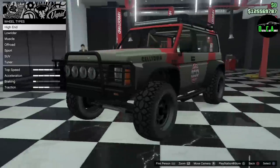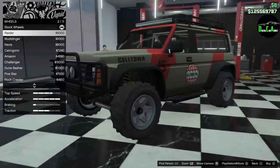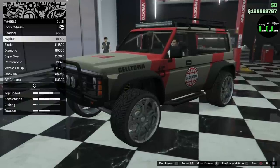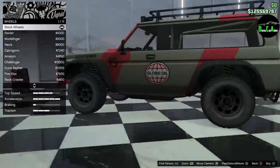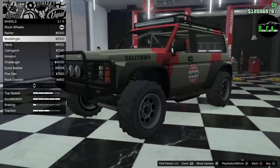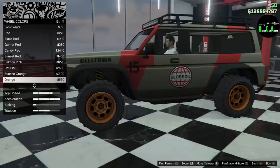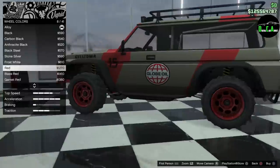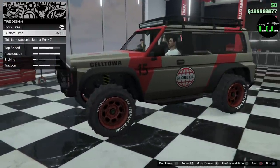For wheels, the stock ones have a very specific and exclusive tread pattern not normally available in the standard off-road or SUV categories. I could color the stock wheels, but I'm going to go with the Mudslingers for a bit of a Jurassic Park Jeep twist and paint them red. The blaze red is a little closer — let's do blaze red. Tire design, I'm not going to do custom tire lettering.